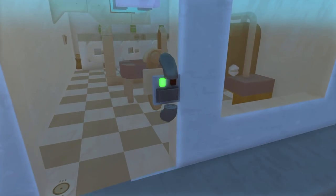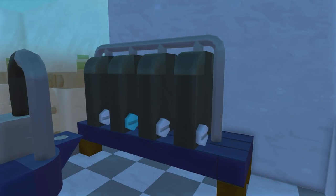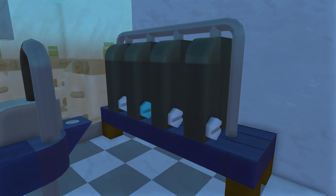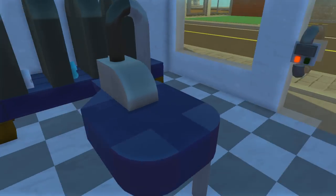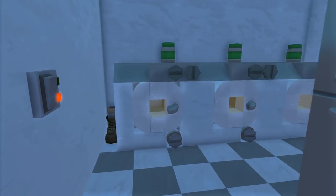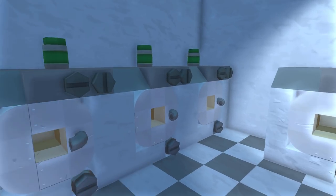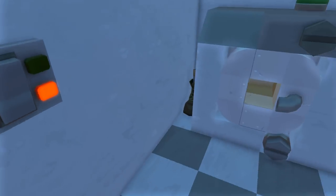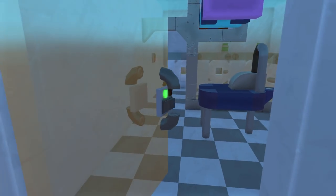Next door we have a laundromat. I haven't checked this one out yet. We've got those bags that usually store already-washed clothes, an ironing board, and back here some washing machines — turn the light on and there we go. Some washing machines for people to do their laundry. Pretty nice, not much to it. Let's head back out and continue checking out the rest of the buildings.